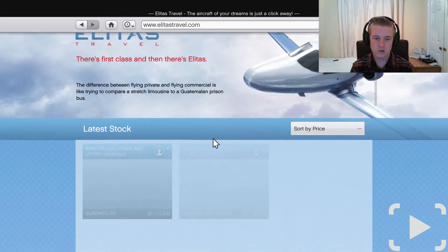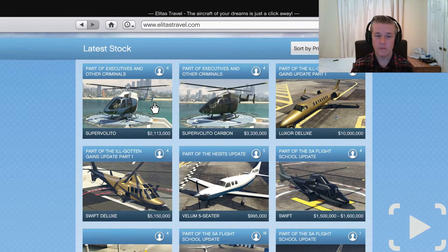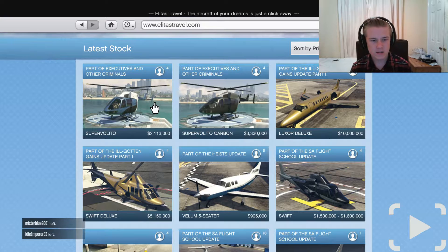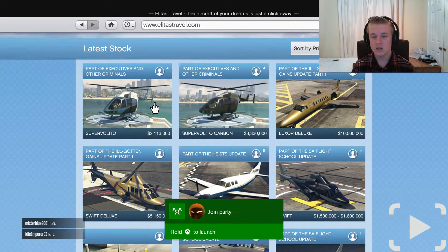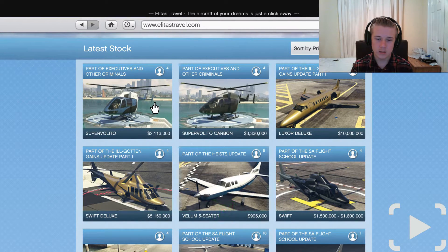So the latest new vehicle is the Super Volito - the new helicopter added as part of the Executives and Other Criminals update. The picture shows it landed on one of the yachts, and I'll get into more about yachts later on. It's two million, one hundred and thirteen thousand for the basic version.